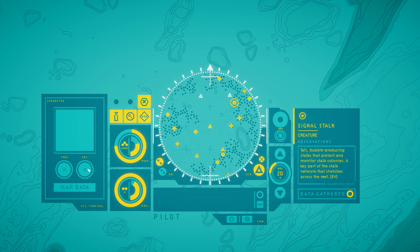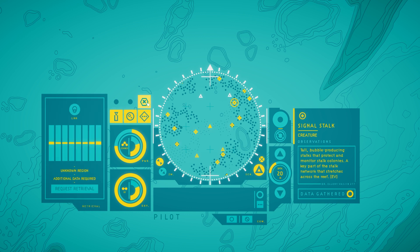Because we got map data. Link. Rest retrieval. So I think eventually we get more control over where we go. Tall bubble-producing stalks that protect and monitor stalk colonies — key part of the stalk network that stretches across the reef.